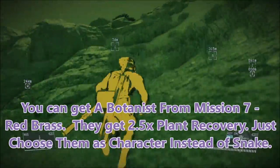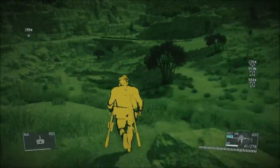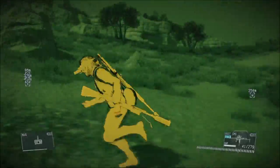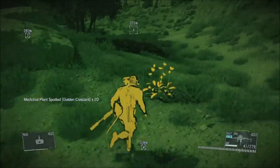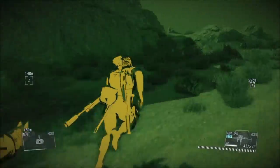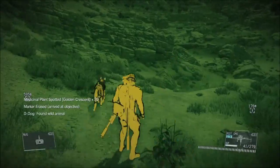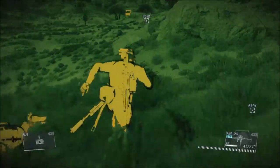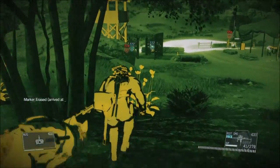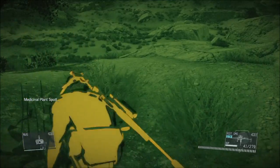Ultimately, the botanist from Mission 7, Red Brass — I think you can get them somewhere else — but they give you two and a half plant recovery per pickup, so instead of getting 10 you get 25, so they're better than Snake. Just pick the botanist from the character menu when you start a mission or free roam, and that will give you the best bang for your buck. As soon as you go back to battling, take the botanist off. The botanist is just a prisoner you pick up in level 7 — you may have picked them up and not even known about it, but if not, go back and pick up all the prisoners from Mission 7 and you'll get them.